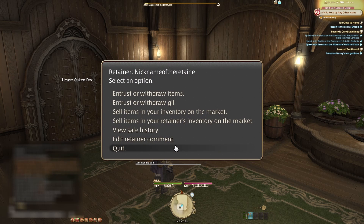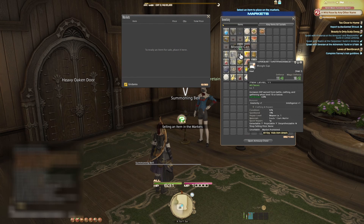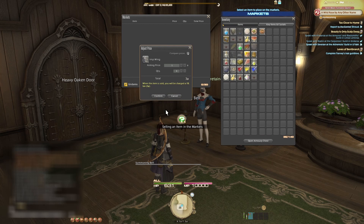You can also sell items on the markets using your Retainers. They can sell individual items or stacks of certain items, such as crafting materials or consumables. To begin, select an item from your inventory and then drop it on the Markets window. The Adjust Price window will appear, asking you how much you want to sell the item for. If you dropped a stack of items, the asking price will be the price per item. The buyer will not be able to split your stack, so keep that in mind when selecting what quantity of items to sell.